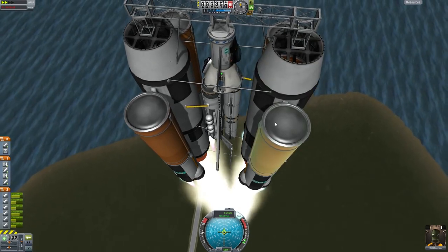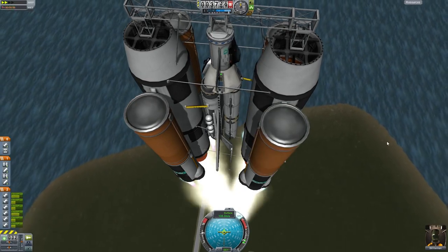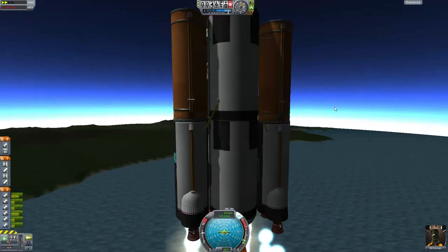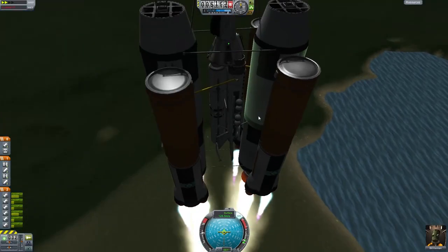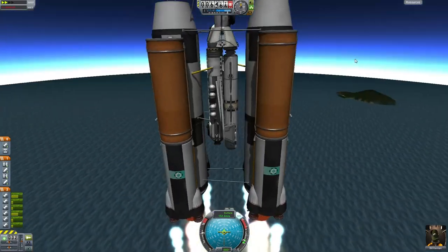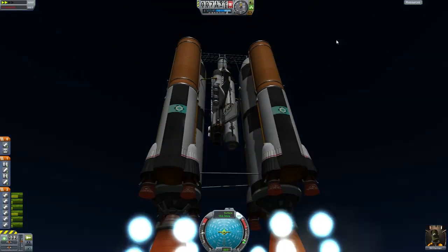I've done my test flights for this. It's now time to do a proper mission. We've got Bill - it's usually Jeb, but I don't know where Jeb is right now. We must have left him in space somewhere. Anyway, we're taking this puppy up and she's flying nice and straight.